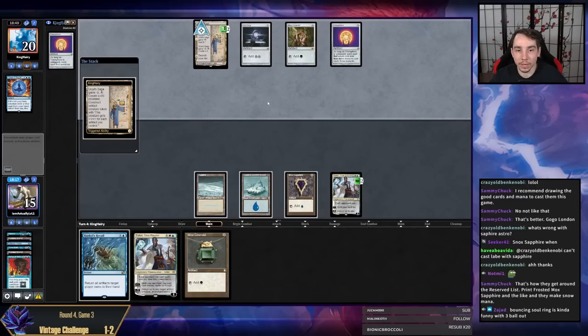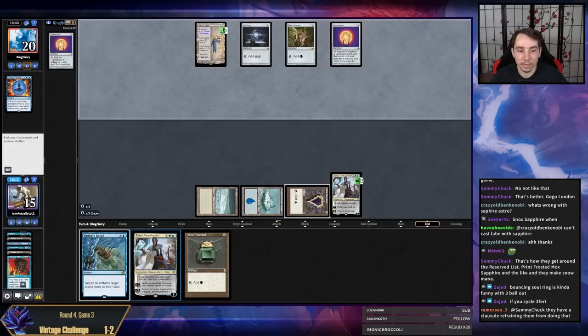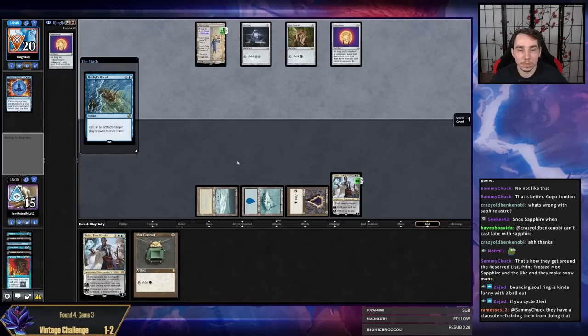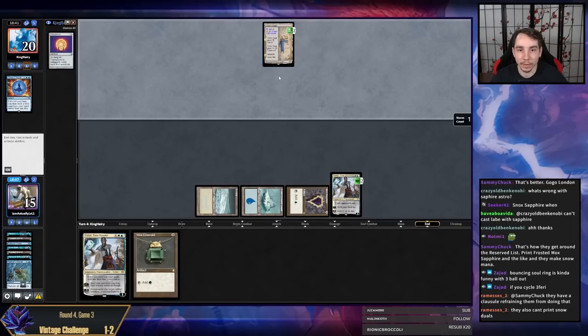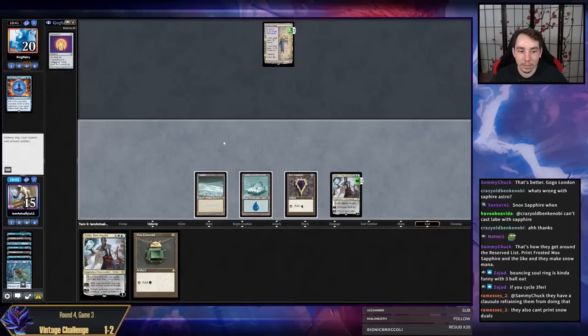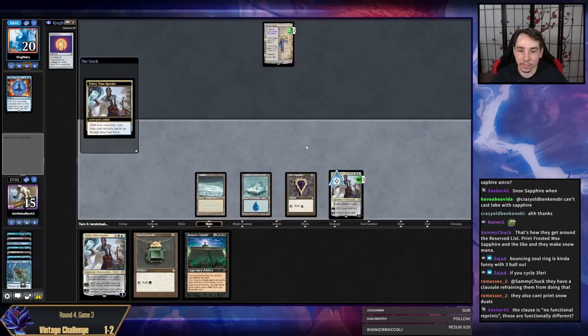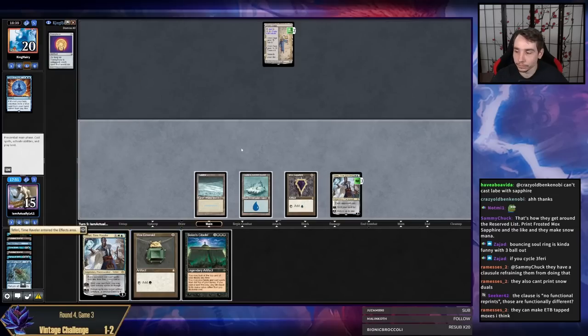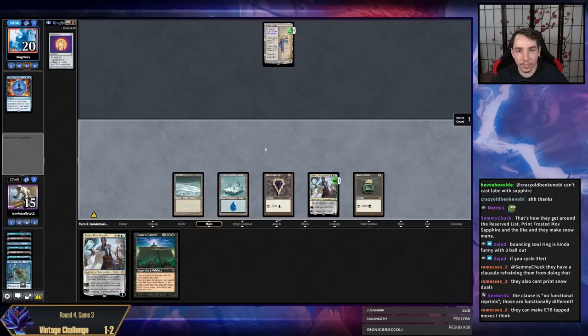If my opponent end-steps a Saga token correctly, we can still bounce it with our second Teferi. They can float mana and make a Construct — that's their best play. I don't know if they'll make it. They didn't make that play, so what they should do is float their mana, let the Purkles resolve, and then make a Construct. Now I don't have to play a new Teferi. I think I'm going to save it so I can get my card draw.